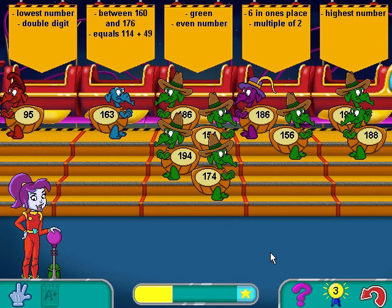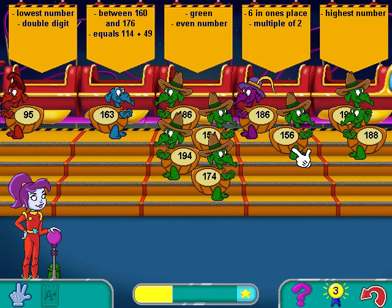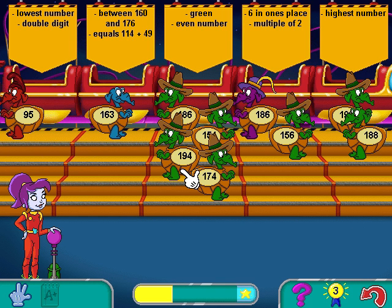Not all the Wurgles are in the correct lines. If you need some tips, click on the help button. That line's full! Click on the lever when you're done filling the zones!